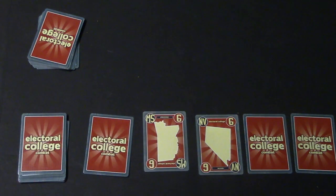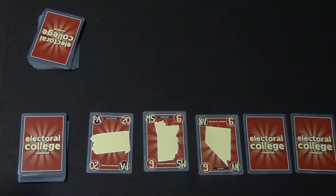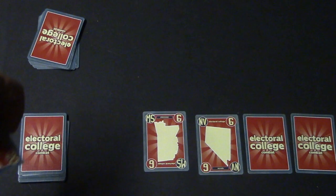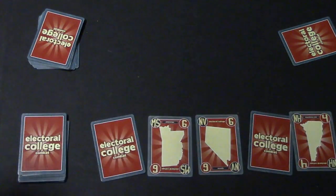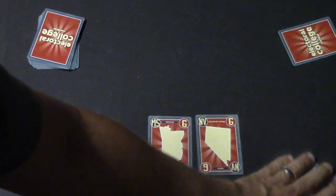Now let's say there's a tie. If there's a tie, the opponent turns over a card — let's say it's a 20. Since it's higher, he takes that card and one other of his choice. If the opponent's card had a lower value, he takes that card and the two face-down cards. If the values turn out to be the same, the opponent just picks up the three face-up cards.